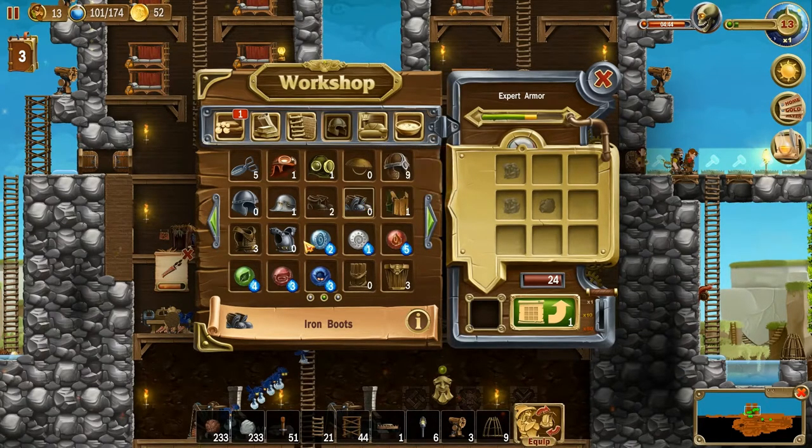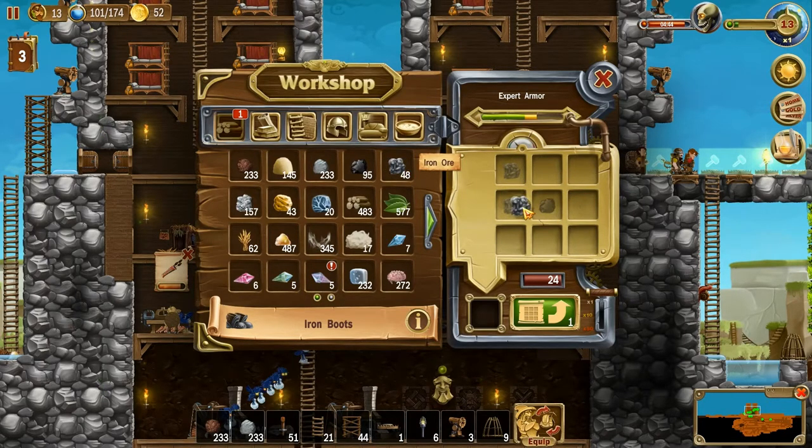This one is 14 versus nine, so it's an increase of five in both cases, but this will take fewer materials. Oh, I see — it's not iron bars. Do we have any? We do! Let's make 13 of these. I seem to remember there's one pair of better shoes out there somewhere, so let's make 12.